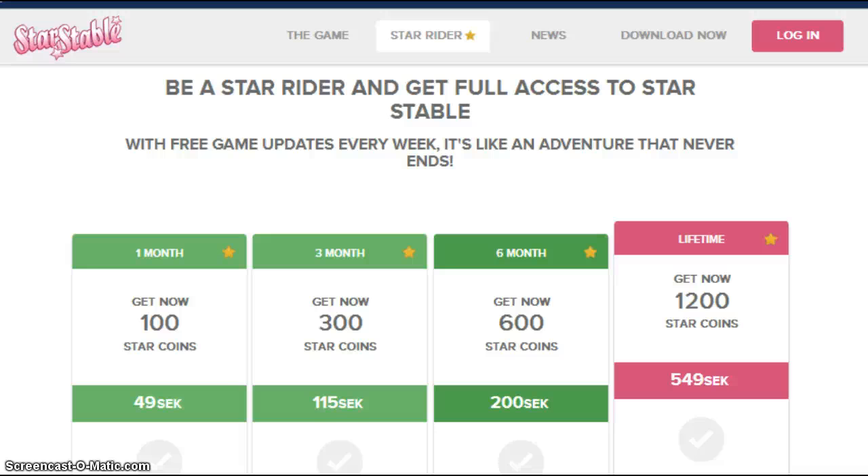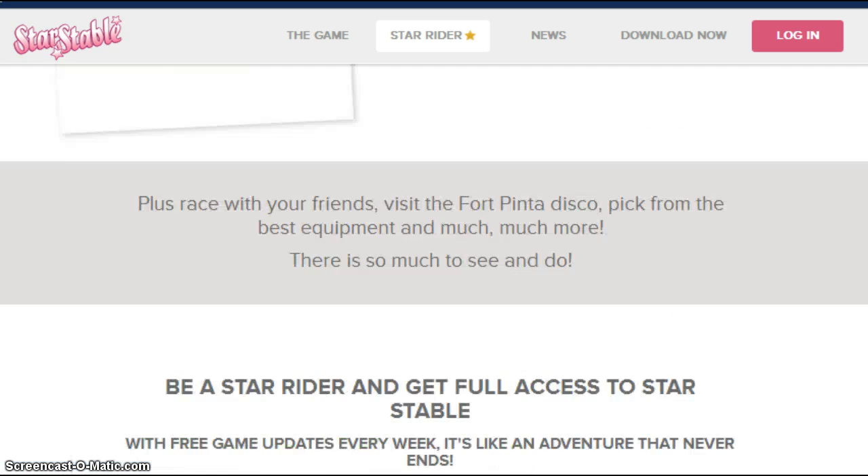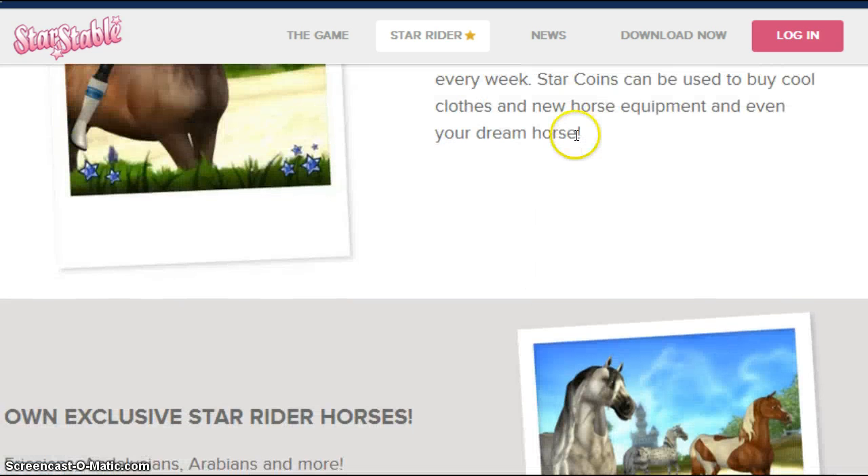See how each tier works — six months gets you 600, lifetime gets you even more. Get what I mean. Anyway, download now.